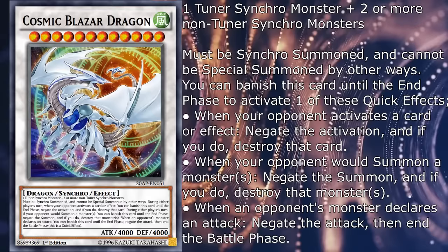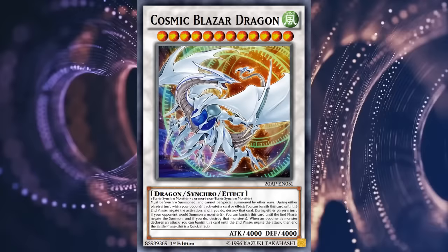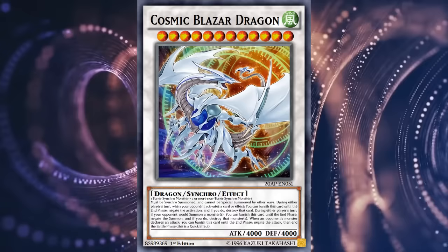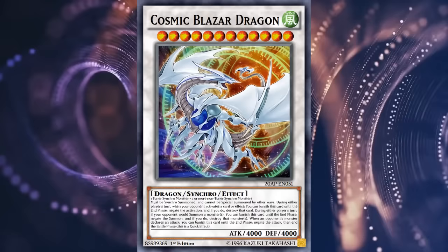When your opponent activates a card or effect, negate the activation, and if you do, destroy that card. When your opponent would summon a monster, negate the summon, and if you do, destroy that monster. And when an opponent's monster declares an attack, negate the attack, then end the battle phase. What I meant by a worthy successor to Quasar is that Cosmic Blazar Dragon took his place as a monster that negates harder than anything else in the game — a title formerly carried by Quasar. While landing your turn sitting on only one Quasar or Blazar isn't that big of a deal, putting in the extra effort to get out at least two of the big synchros before the opponent gets a chance to play brings back fond memories of the times where seeing even one of these things was enough to make people scoop. This makes Blazar a perfect modernization of the original level 12 Synchro Dragon.